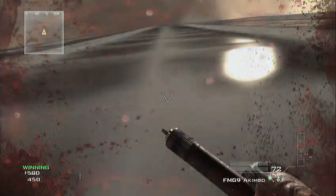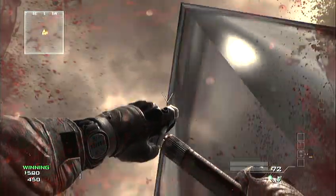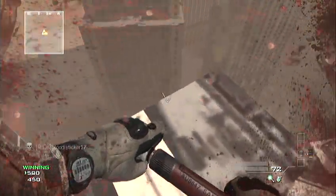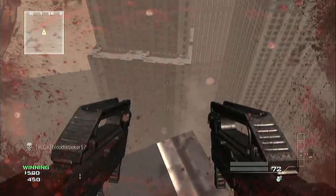So once you get up here and your friend gets over here, you've got to shoot your friend back so he can shoot you back, then shoot the other person back across. Then your friend will shoot you up on this invisible barrier up here on top of this roof.